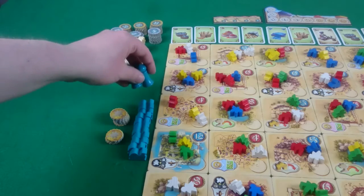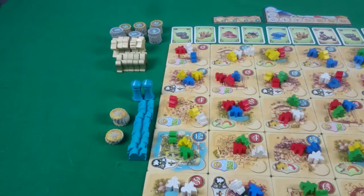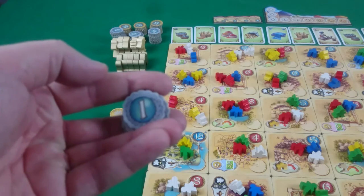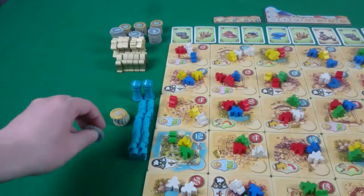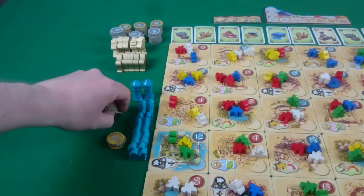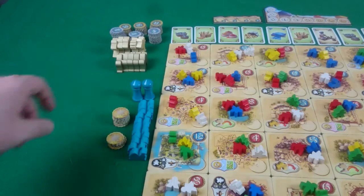You also need to give each player their turn order markers. In a 2 player game you'll each have 2, otherwise it will be 1. Next, give each player 5 of the 1 coin tokens and 9 of the 5 coin tokens, so every player has a total of 50 gold.